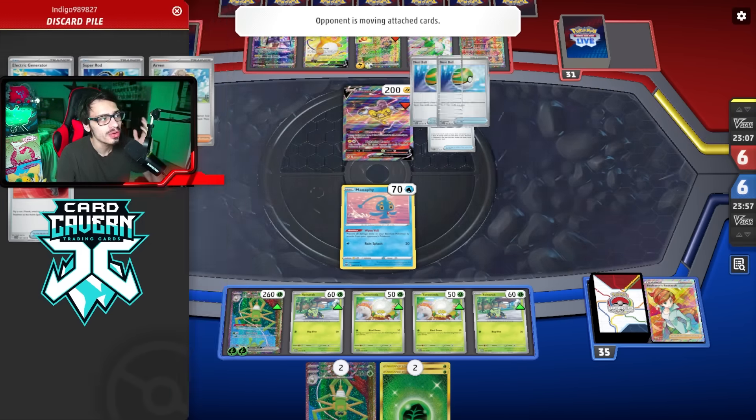Knockout! Let's see what our two prizes are. We found Ogerpon — at this point I don't really want to bench it because I don't want to give them an easy Boss target since they've already taken the first two prizes. Four Seal Stone! Unfortunately for my opponent, their free retreat Mew now has a three-retreat cost so they don't have a good way to move it, which is hurting them.